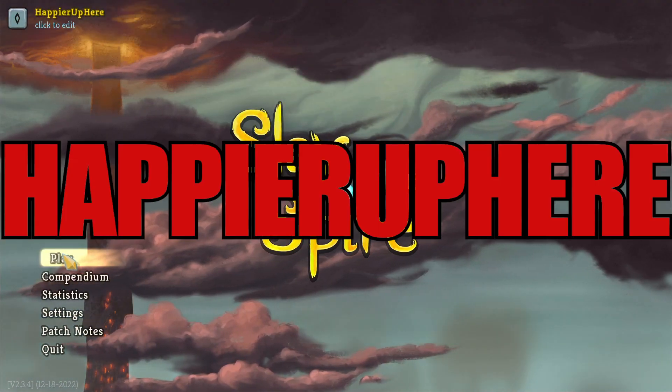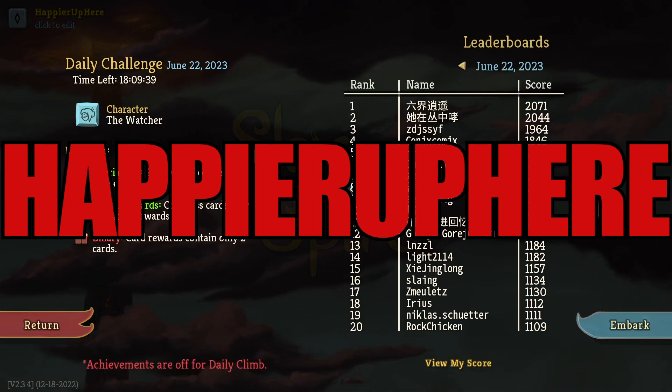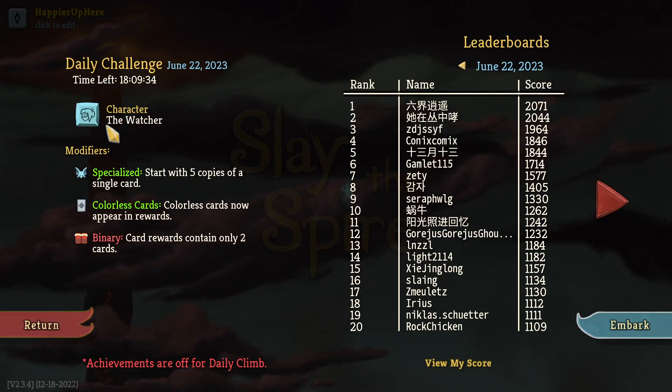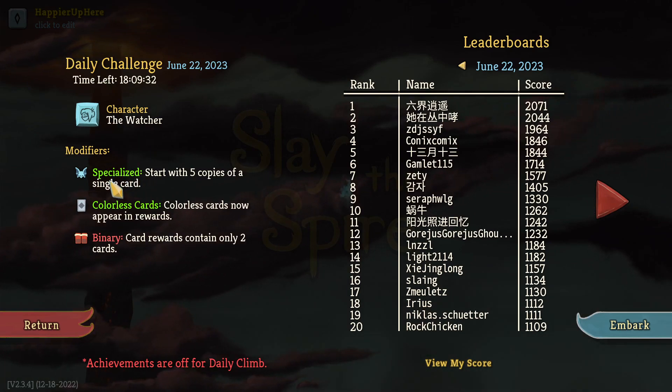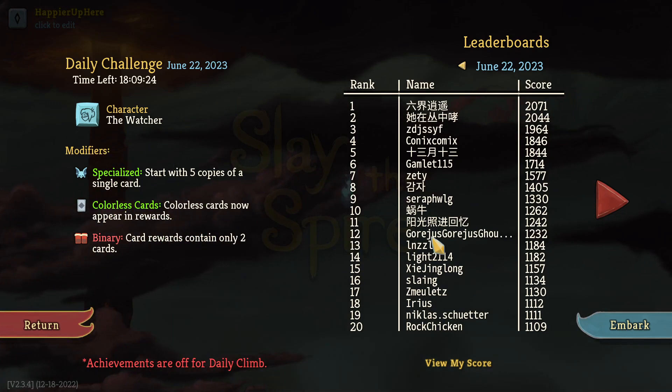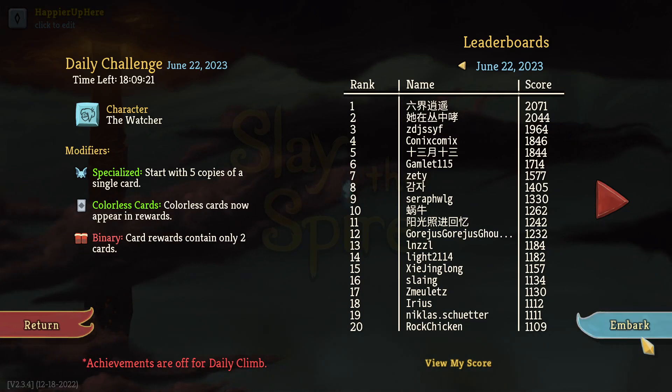Hey, welcome to Slay the Spire. Today playing the daily challenge for June 22nd, 2023, the character of the Watcher with the modifier Specialized: start with five copies of a single card. Colorless card rewards and binary card rewards contain only two cards. That's going to be a tough combination. I see my card with 1232, that's pretty good though.